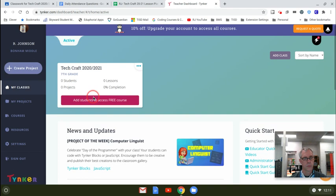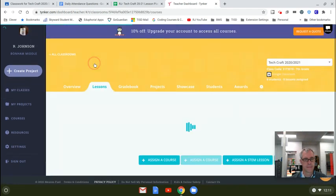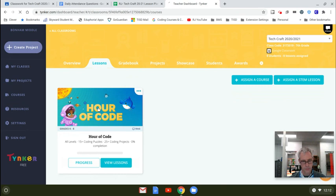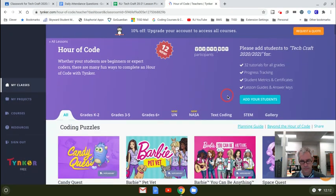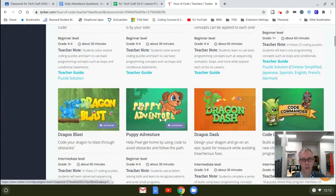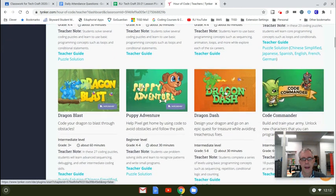Then from there, we want to just click on that. In the lessons, we've got Hour of Code. We'll do more of these as we go along, but for right now, I want us to do Dragon Dash.